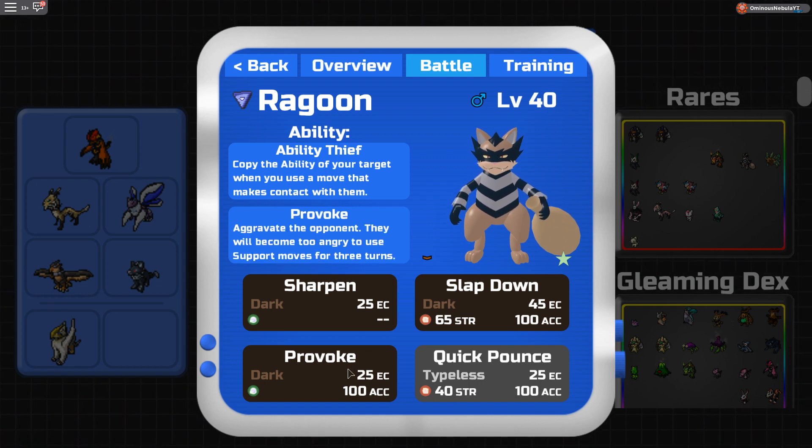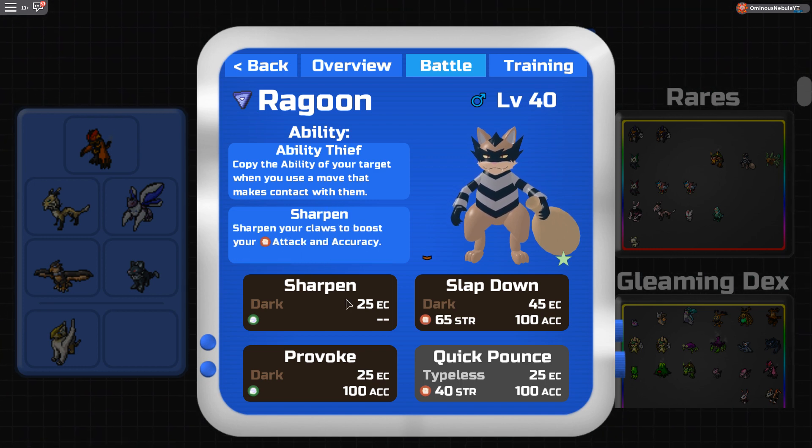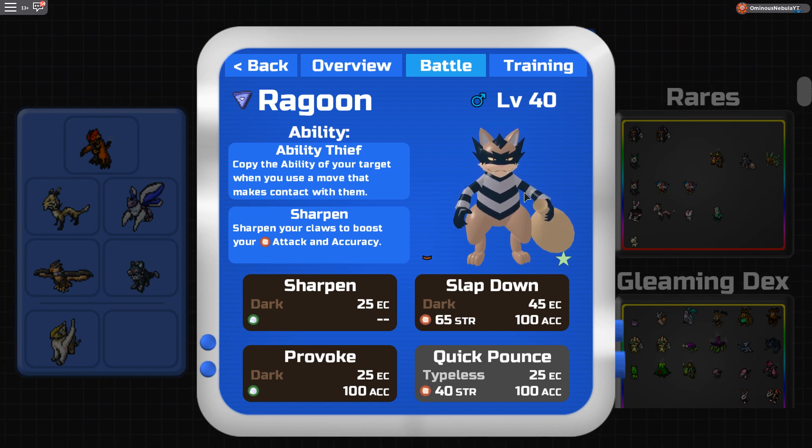I run Sharpen, Provoke, Slapdown, and Quick Pounce on it. I use Slapdown just to slap down their item — like, if I face an Officer Drugan, just slap it down, and I also steal its Ability. Or even Illuminami; if it doesn't switch out, Slapdown, boom, get rid of any item. Sharpen to predict switches, and Provoke — that's really good on Gastroke. It can't Poison you, can't Briar Block, can't do anything. Then you can just get free Sharpens and Slapdown. It could still switch out, so that's a problem, but it's not really that big of a deal.